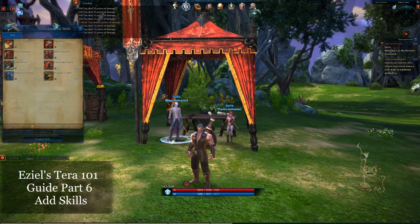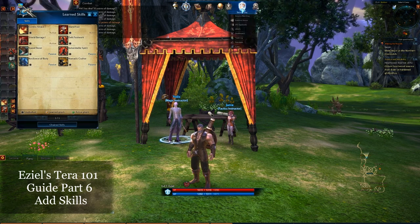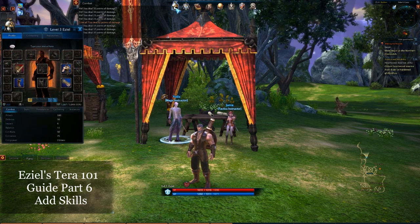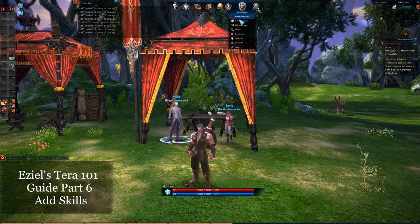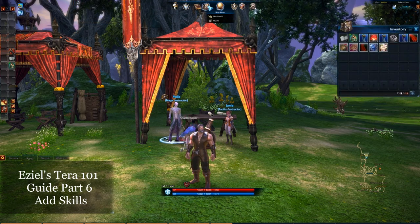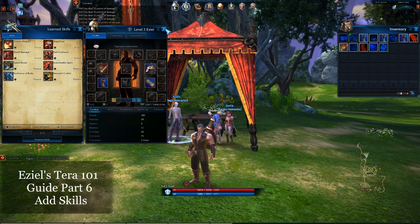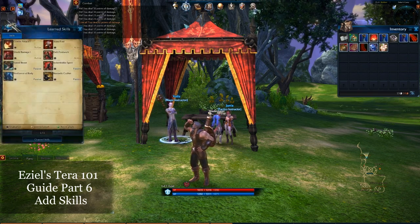So if you hit the key K, this will bring up your skills. Or the other option is you can navigate through the menu — apparently there's no shortcut to it, which is interesting. But there we go — Skills. You can hit that button or hit K.